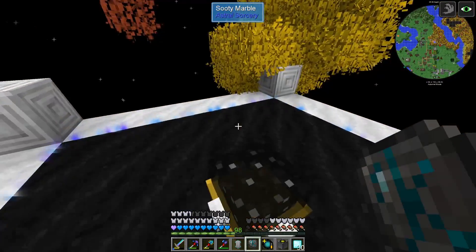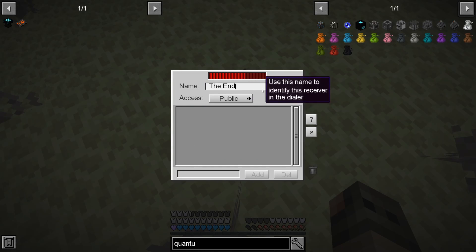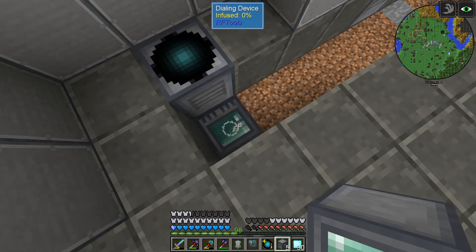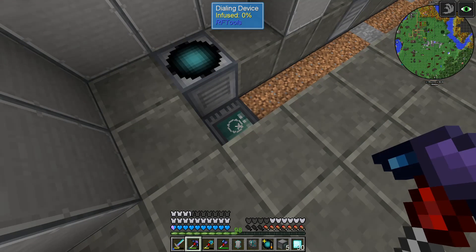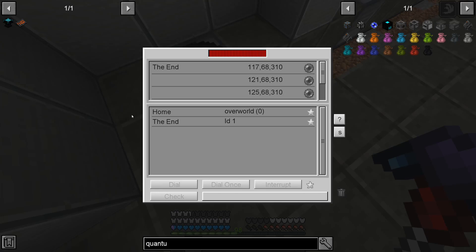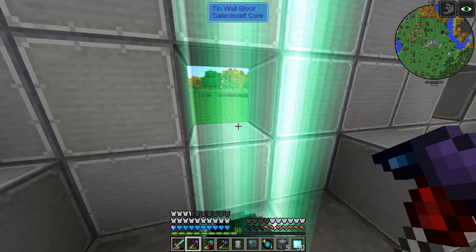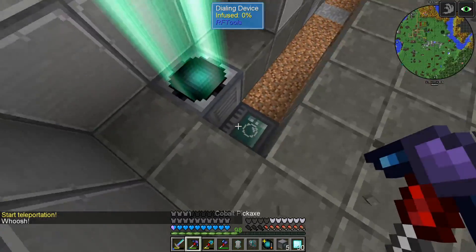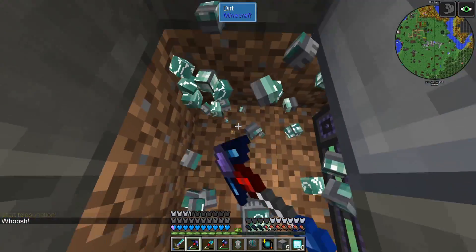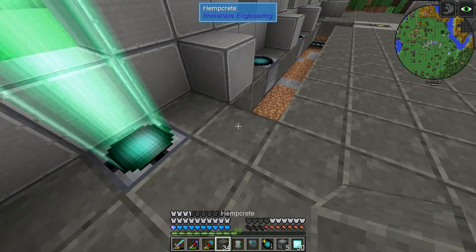We have a gateway. I have a quantum entangler porter and a matter receiver, and we're going to call this one 'the End.' So if I put a dialing device over here and ask it to dial 'the End' - the one in the End is also called 'the End' - will I be able to go? Yes! We have spawned in the End - very good. And I can remove the dialing device - yes, it continuously works.